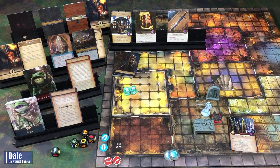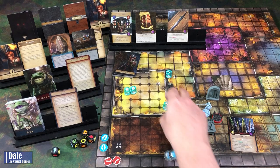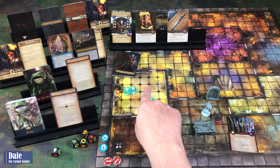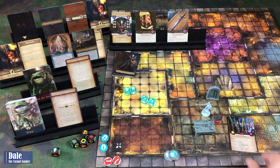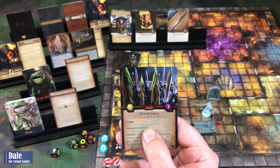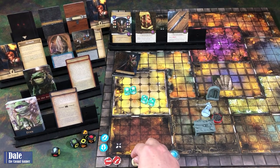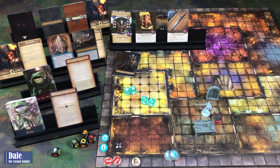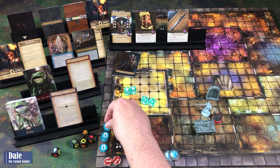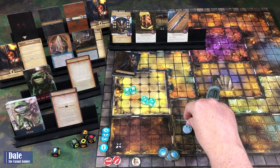We've got two critical successes, so we get to roll two more dice. We've got four successes and two focus. So we succeed, and whenever we overcome a trap or defeat a minion or a monster, we get a supply token. We also get two more focus—we can have a max of five. So remove that from the board. Our third action is going to be to move, and we'll stand adjacent to the feature.